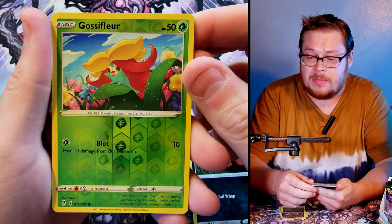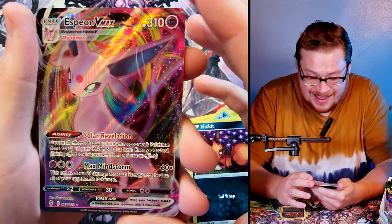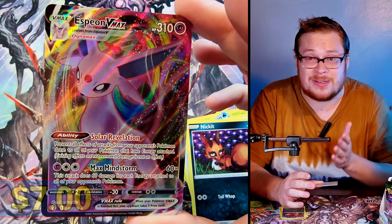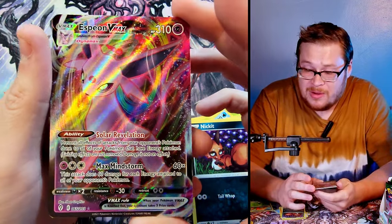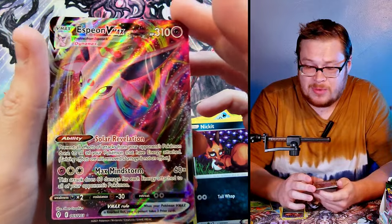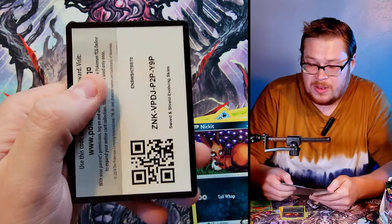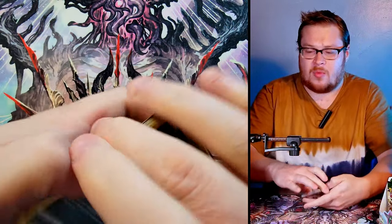We're guaranteed stuff guys — Gossifleur, and yes! Espeon VMAX! I told you we were getting there — we just had to wait an extra ten seconds. Espeon VMAX, a wonderful wonderful pull, one of my favorite Eeveelutions alongside Leafeon. Espeon VMAX is sick, awesome looking card, really sweet. Code card — boom! First big hit and we're on our way.